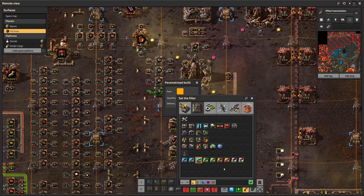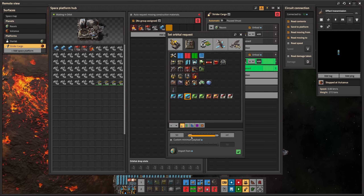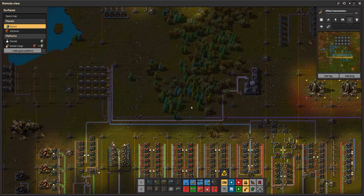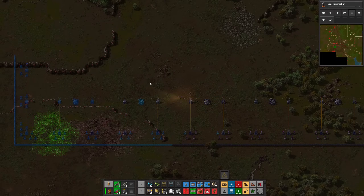Setting up speed module level 3 production on Vulcanus, with automatic interplanetary transportation of these modules. Next I want to get coal liquefaction for the Vulcanus space, also beacons and mining productivity.